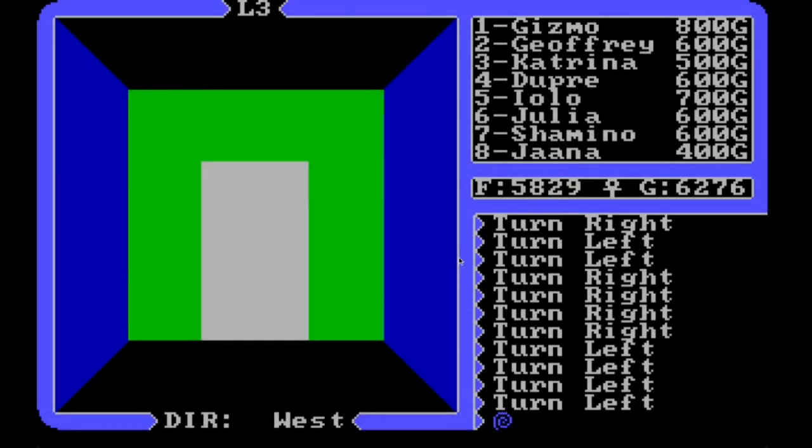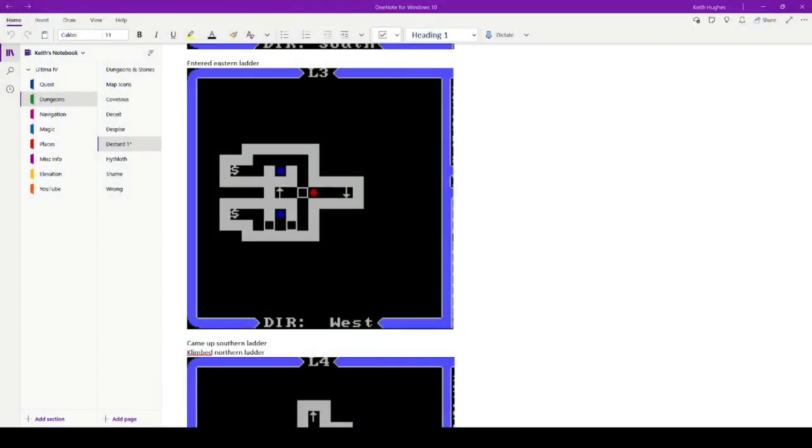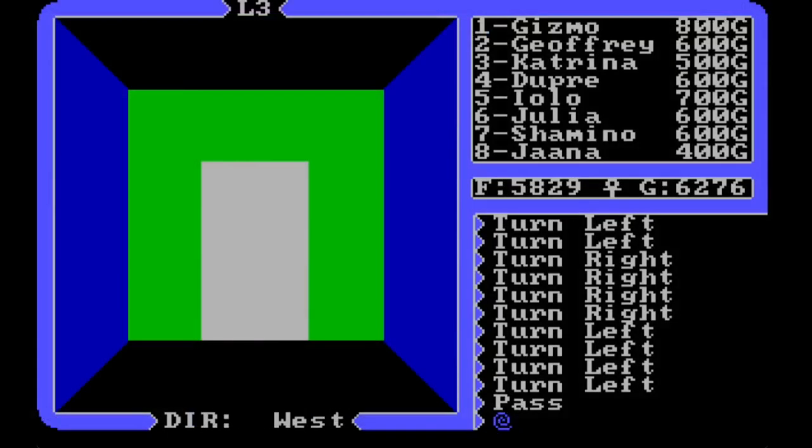Hello and welcome back to my playthrough of Ultima 4: Quest of the Avatar. We are in the Dungeons of Deceit at level three. Looking at the notes and level map, we're right here where the red dot is. We need to go through the combat room to get to level two, but I'm not going to worry about that — we're on the quest for the stone, so we're going straight through.